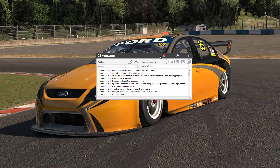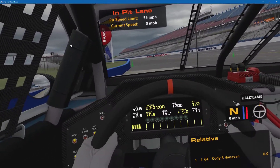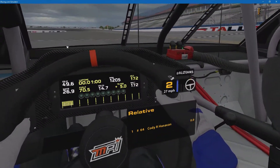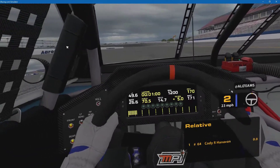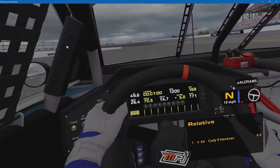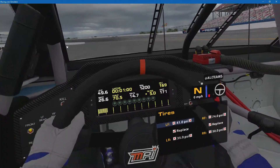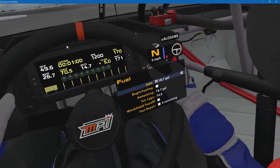Let's jump into iRacing and see how everything works. We're in the iRacing simulator in VR. We have our relative box pulled up. Let's test it - show tires. Very good. How about 'clear pit'? All right, we've removed our checkboxes. Show fuel. Cool.